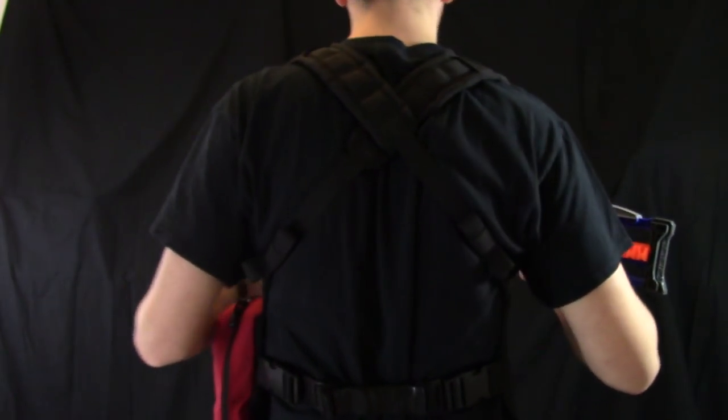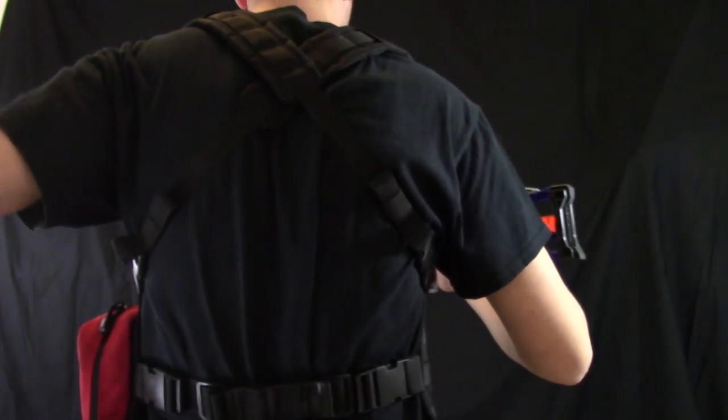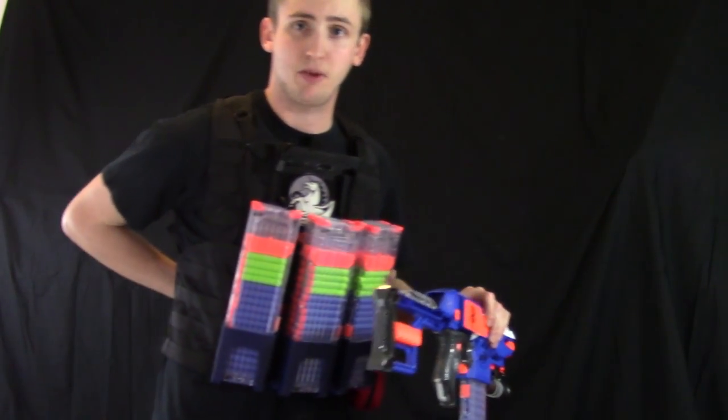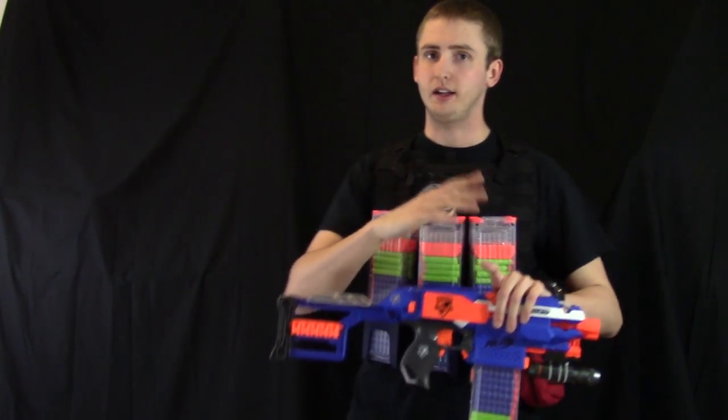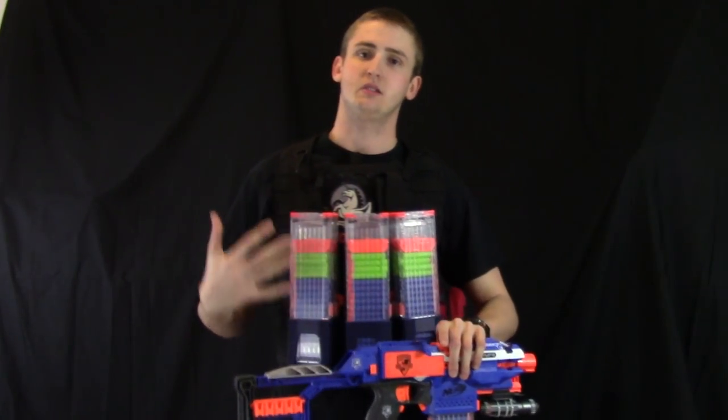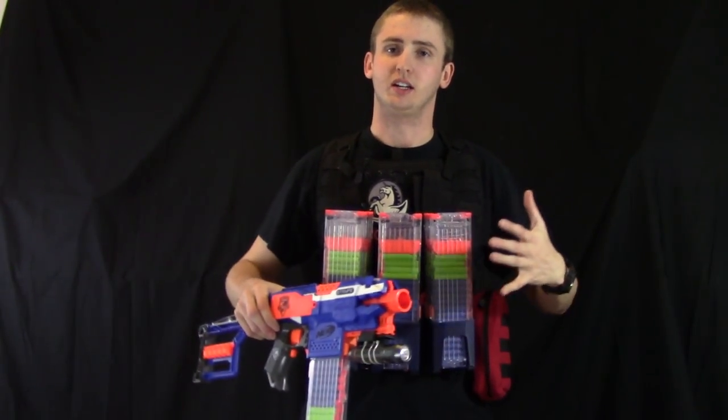That's it for my vest. If you want to see how it attaches in the back, it's just a little strapped area. You can get carriers with a back panel if you want a hydration carrier or a radio pouch back there and run the link up here. Lots of different ways to do it — this is just how I've done it because it's a little lighter weight than those full-on carriers.